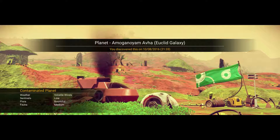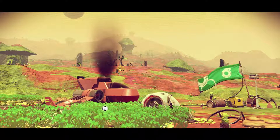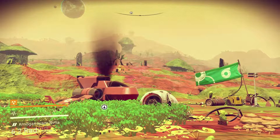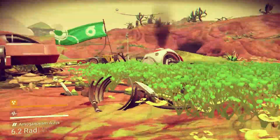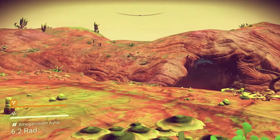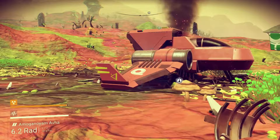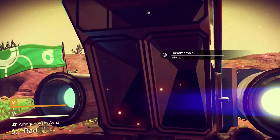Planet Amagona Yam - I could not pronounce that. Maybe you guys can have better luck trying to pronounce it. We've got radiation levels. There's a cave. My guess is let's check out the ship - it doesn't look like it's in a good state.